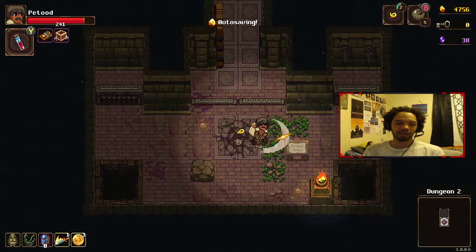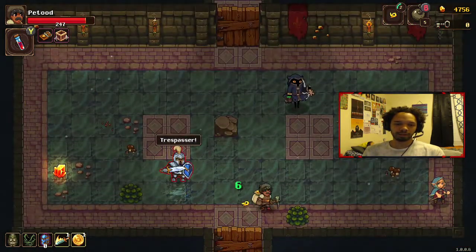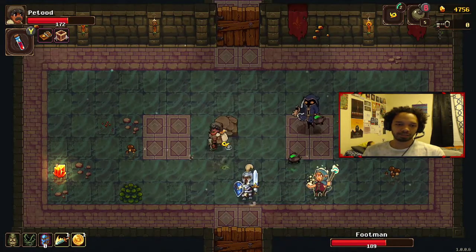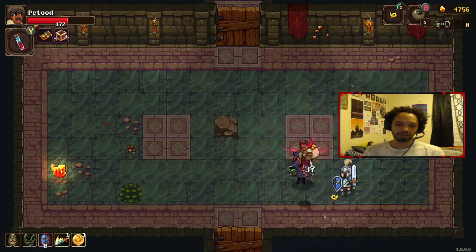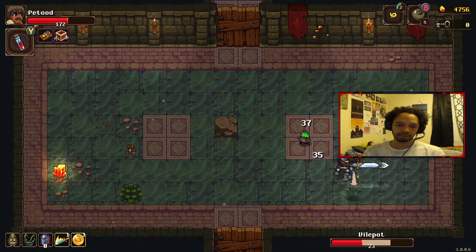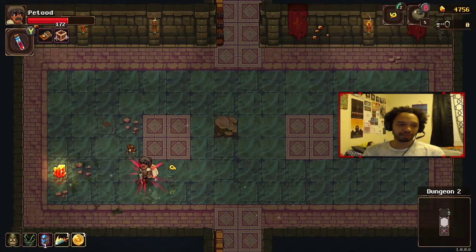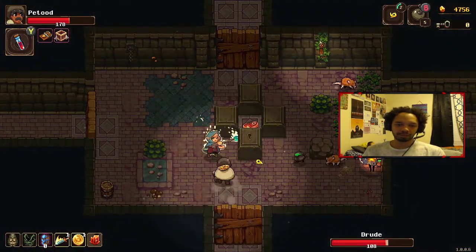We're just going to play this one out until we actually die. We might be able to make it to the boss, might be able to beat the boss — it will be the first time I've ever seen it, so it will be really interesting. The adventurer relic is really helping me out here. Another footman — he did so much damage. We got to take out the priest first because she can heal. She is just healing him over and over.